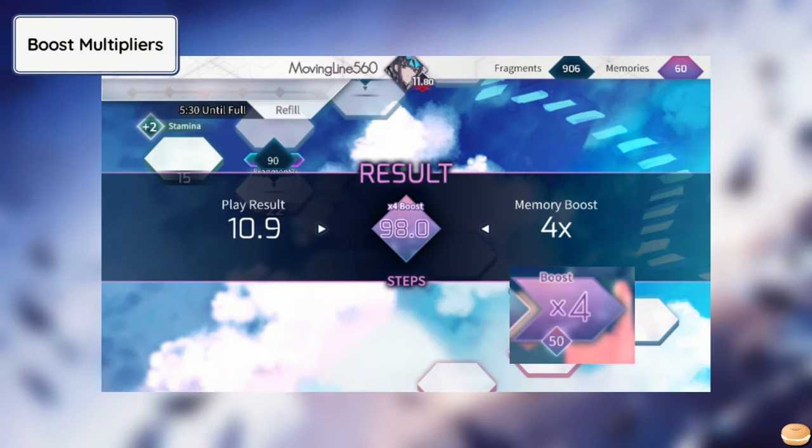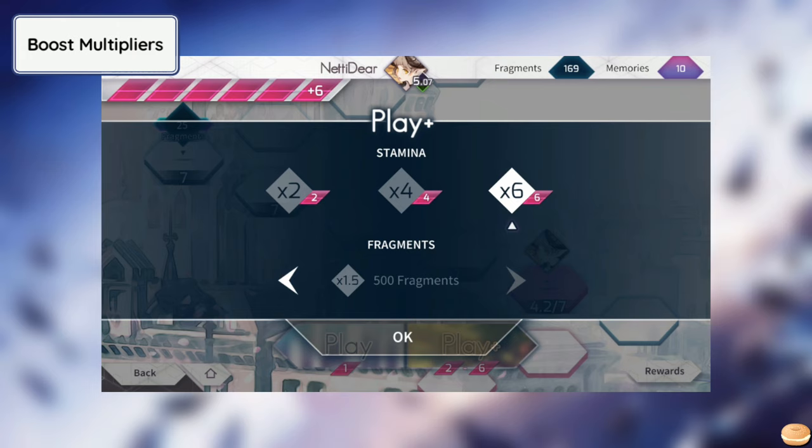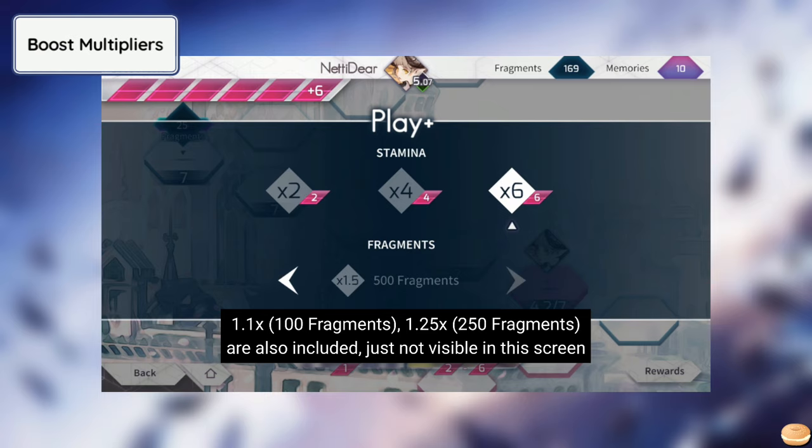Grinding World Mode can be slow and painful at times, and there are options to make your progress faster. We have Memory Boost, where you can multiply your progress by 4 times for 50 memories per play. Also, all maps requiring 1 stamina have a boost function called Play Plus, allowing players to progress even faster by giving options to play 1 song with either 2, 4, or even 6 stamina. This is made to not only help new players progress quickly, but also to level up partners faster, as these boosts also apply to partner levels. Rapid boosts are also available with Play Plus, where your progress can be multiplied with higher multipliers.